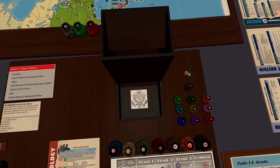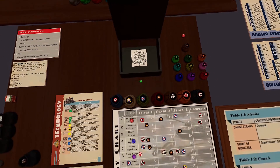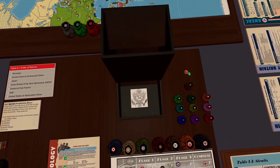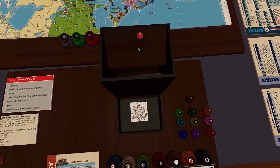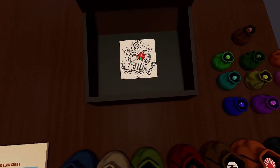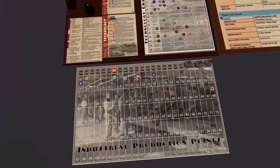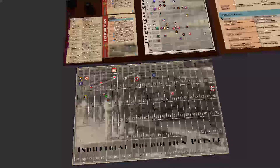If I roll a 12, it actually kind of makes things more complex, because that gives me more options of what I can do this turn, since I would go up to 35. We rolled a six — not as bad as last time, so we will take it. USA will go up to 29 IPP.